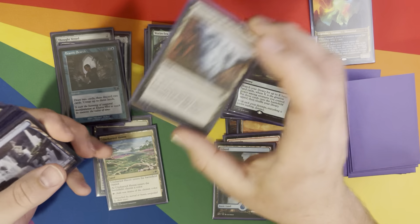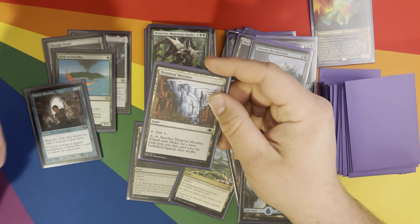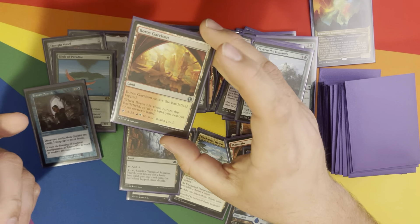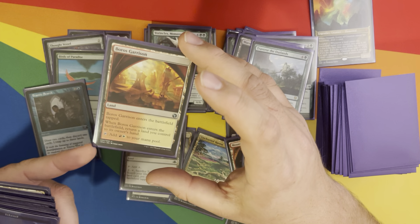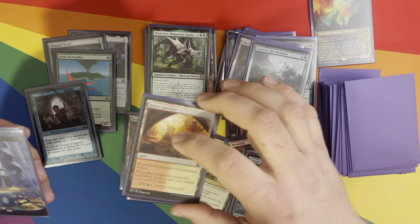Terminal Moorrain is similar to Myriad Landscape — that's why I have it there. Boros Garrison — I might actually take this out and put a different land in, but it is fairly reliable for bouncing a land back to you early on. So if I'm running out of lands, good to have.